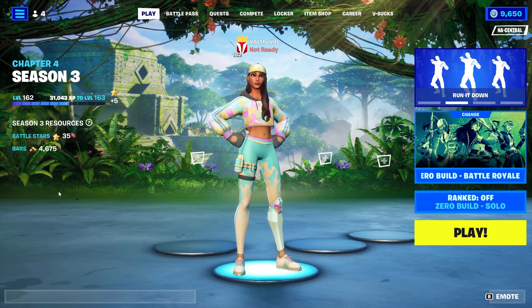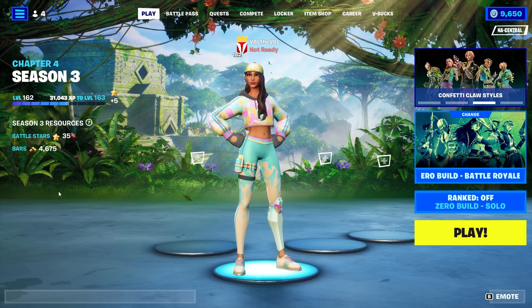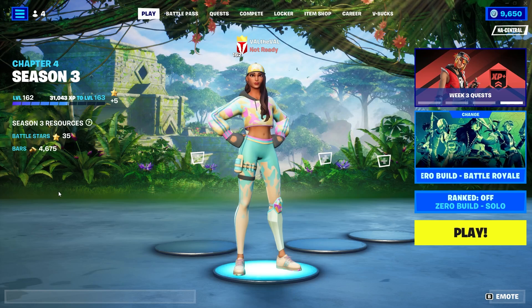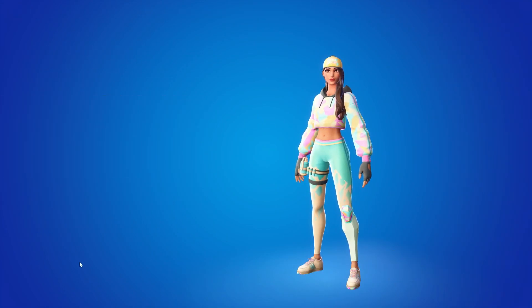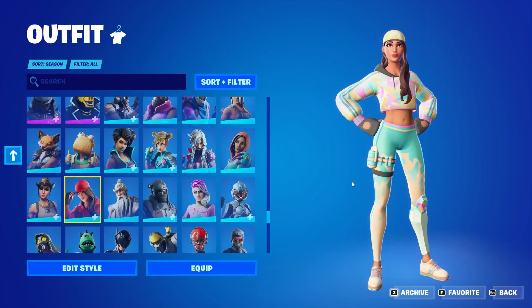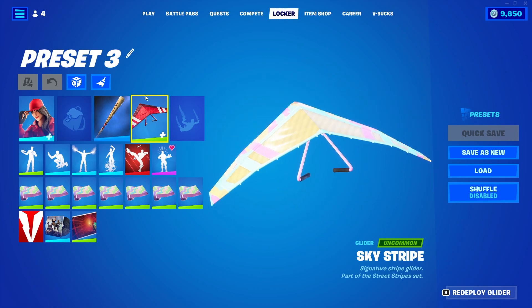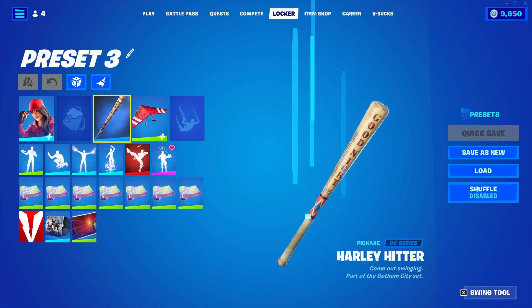Good morning everyone and welcome to a brand new Fortnite update. We got a couple new edit styles for existing skins that I want to take a look at. The first skin we're going to look at is called Pastel Ruby. For those of you that have the Ruby skin, you will have this edit style available right now — she looks pretty cool. They also added a new edit style for her glider, the Sky Stripe, so you'll have something to match with. I went ahead and put on the Spring Party wrap to match with her, and I'm using Carly Hitter because it just looks good with everything.